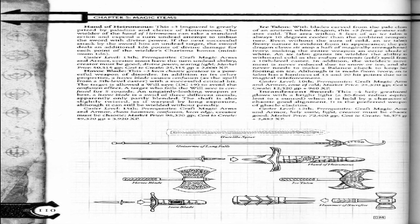Havoc Blade. This plus 3 keen chaotic greataxe is a powerful weapon of disorder. In addition to its other properties, a Havoc Blade causes Confusion as the spell from a 5th level caster on a successful critical hit. The target is allowed a Will save DC 19 to avoid the confusion effect. A target who fails the Will save is confused for 5 rounds.